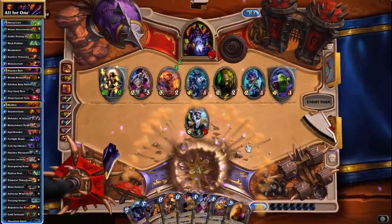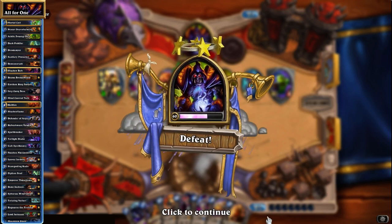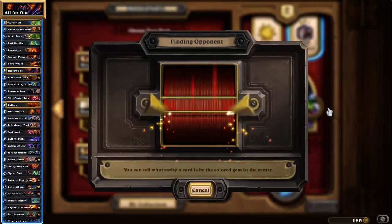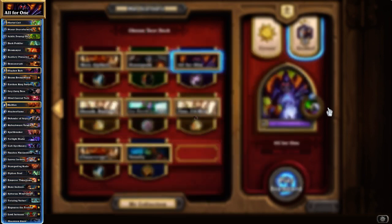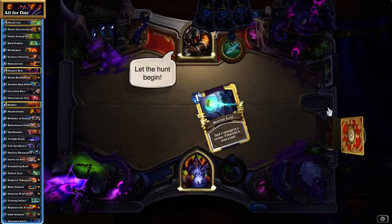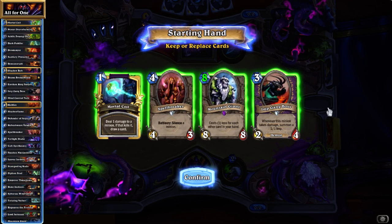I think if we had another board clear here — either a Shadowflame or a Hellfire, or even a Twisting Nether — one of those two would have given us the ability to crawl back from that game. If the aggressive decks get a decent start on you, then you're likely to be in trouble — that is just the sad truth of the matter. I don't think there's anything else I could have improved. It was a combination of bad luck on the mulligan, him curving out nicely, having the burst finish, me not having Reno, and not drawing a second board clear.